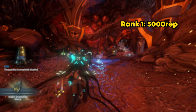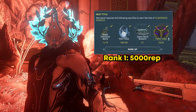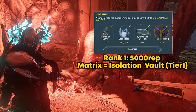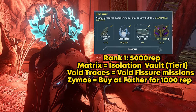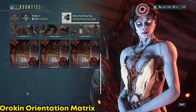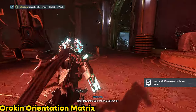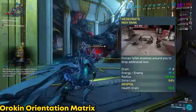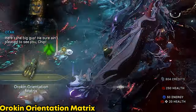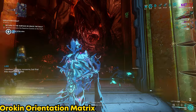For rank one you'll need 5000 reputation, and after that you'll need 2500 rep per piece of broken necromech parts. The resources you'll need to level up your reputation with Lloyd are: 10 Orientation Matrices, 150 void traces, 1 Cythol barrel blueprint, and 20 Father tokens. To farm his reputation, run the Isolation Vault tier 1 found at Mother to get the matrices — you need 10 to rank up from level 0 to 1. I recommend using Nekros since his Desecrate ability gives a chance of additional drops, potentially doubling your matrix yield, so you'd only need to run 5 tier 1 vaults.